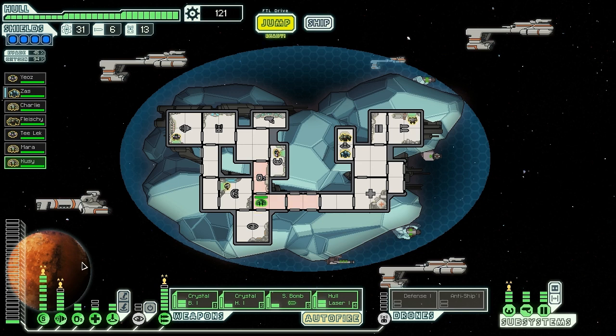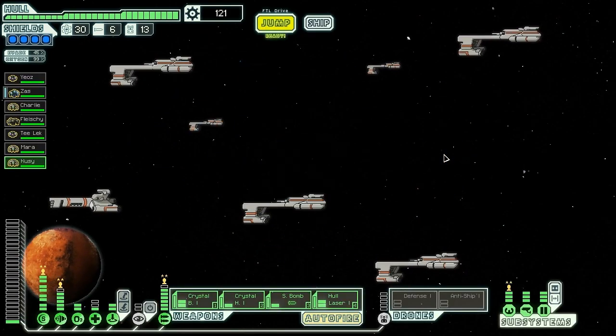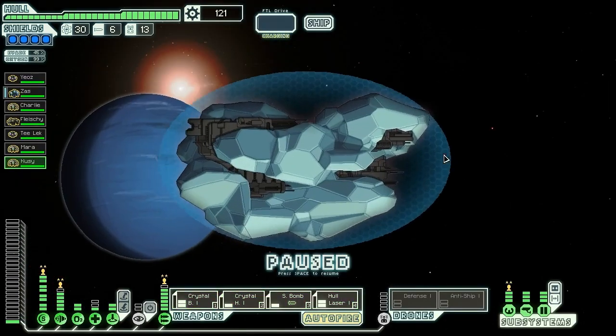If we had Zoltan, we could power stuff a little bit better, but we don't. Let's get to it. I would like to pick up some more missiles, because six is not that many. Repair stations - let's head along this route. I know there's lots of stuff up there, but repair stations give you free missiles, guaranteed missiles.